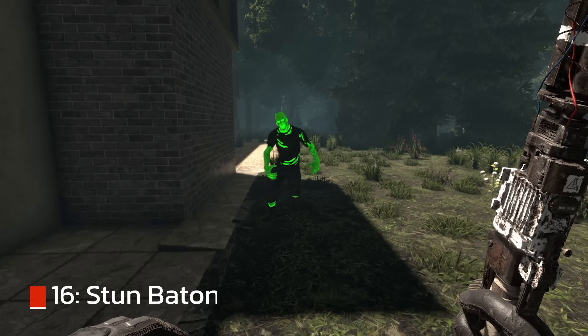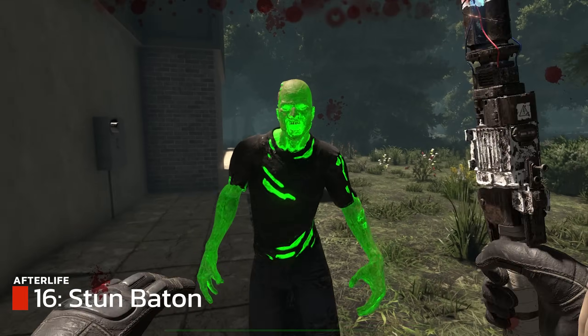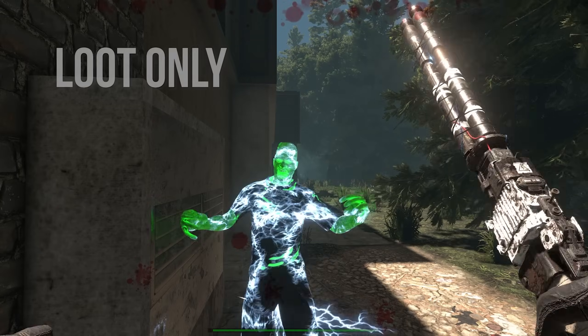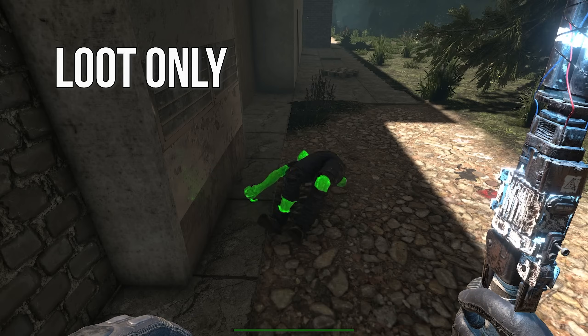The radiation zombies are pretty deadly in this mod. A great weapon to use when you find it is the stun baton. It is currently only a lootable item — you can't craft it — but this OP weapon is pretty good when it comes to rads and ferals.